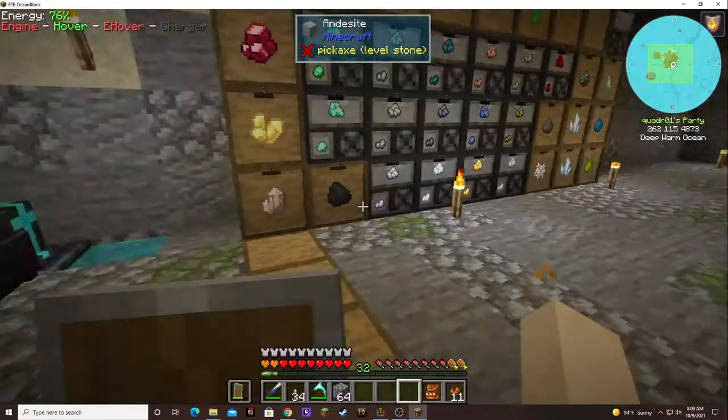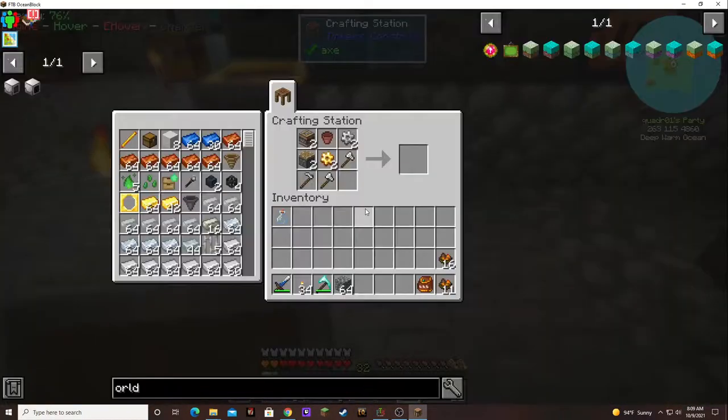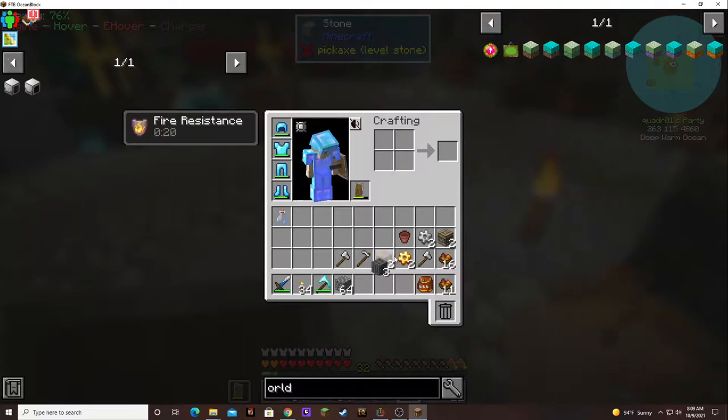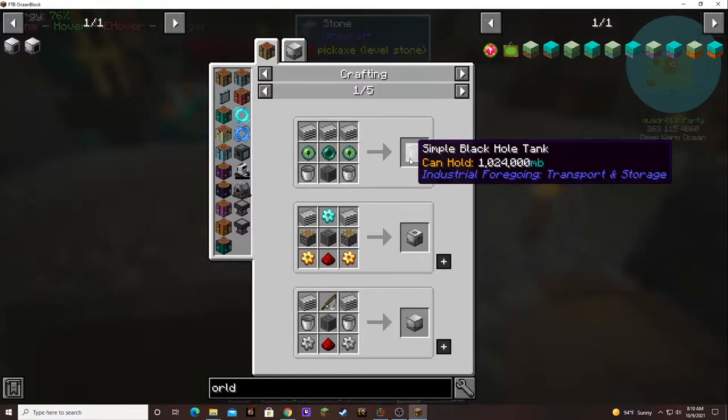Let's put that in there. And where can I put my cobble? I put all the stuff I needed over here for the planter and the harvester. I guess I'm going to need an aqueous. Oh - we've got to claim rewards! We went to the Nether and did dangerous stuff. A simple machine frame - what is that from? Three of them, nice. Simple black hole tank - look at that, a million millibuckets. So it's like a thousand buckets - that's still quite a bit.